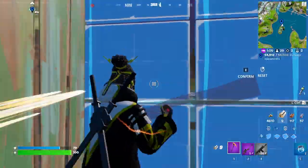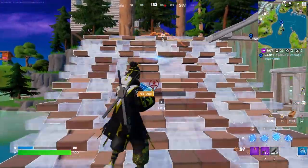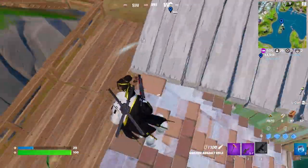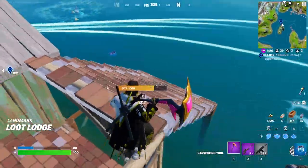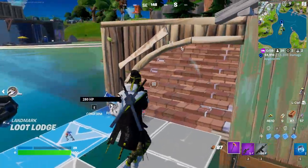And then inside this little hut, there is typically a loot spawn also. So all you're going to need to do is go ahead and ping the weapon that spawns in the hut, fish a fish out of the fishing hole, ping the fish, and then also ping the vehicle.